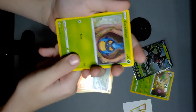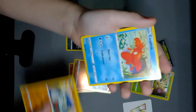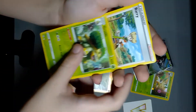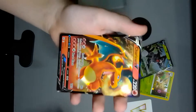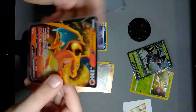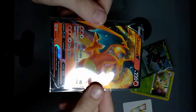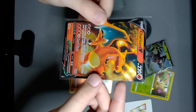Okay: Shelmet, Clefairy, Cherubi, Sawk, Corphish, Energy, Marnie's Pride, Grotto Berry, Kindler — oh, we got a banger, guys! Oh my god, a Charizard V! We have to save this. Oh my god. That's so cool. Oh my gosh — that is amazing!